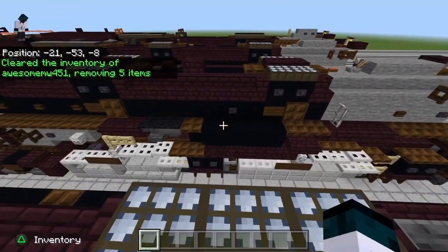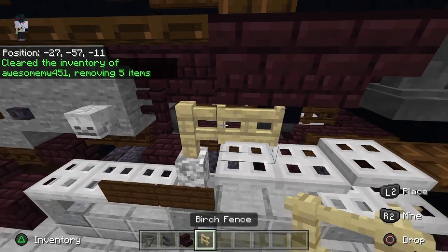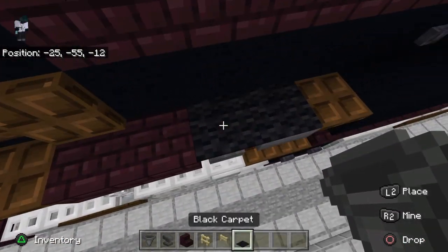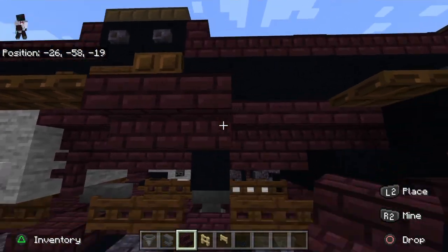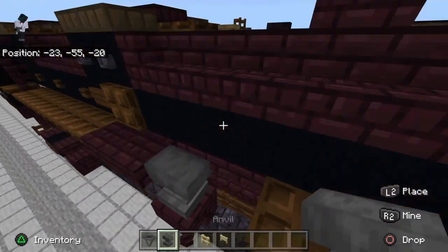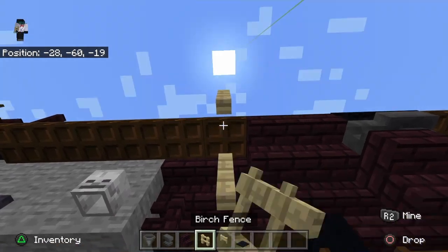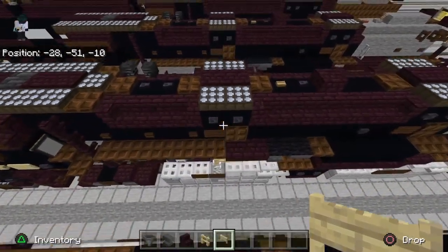Over here on this side, get: a hopper, anvil, nether brick stairs, birch fence, and birch fence gate. Also get some carpet. Place two nether brick stairs here. For the time being keep a nether brick stair there so the anvil doesn't fall. Place black carpet on top of those, then a nether brick fence goes there and a birch fence gate goes there.